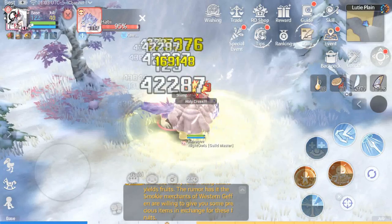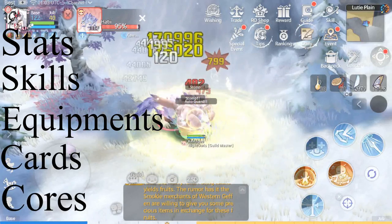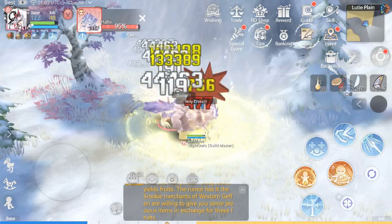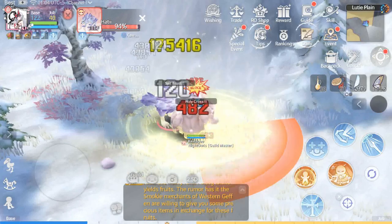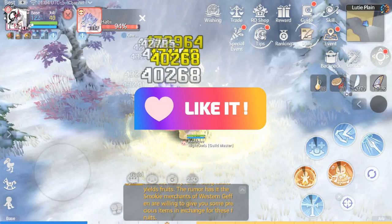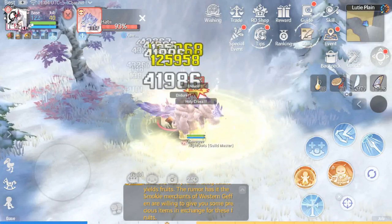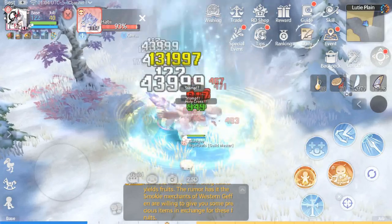Alright, so far we've discussed the recommended stats, skills, equipment, cards, and cores for the Holy Cross build. Feel free to experiment and modify your settings and skills depending on the available equipment, your playstyle, and personal preference. That's it for the video — I hope this guide gives you an advance look if you'd like to continue with this build. If you enjoyed watching, please hit the like button, say something nice for the algorithm, or let me know what you think in the comments. Subscribe to the channel if you haven't yet, and I'll see you guys in the next video. Thank you for watching!